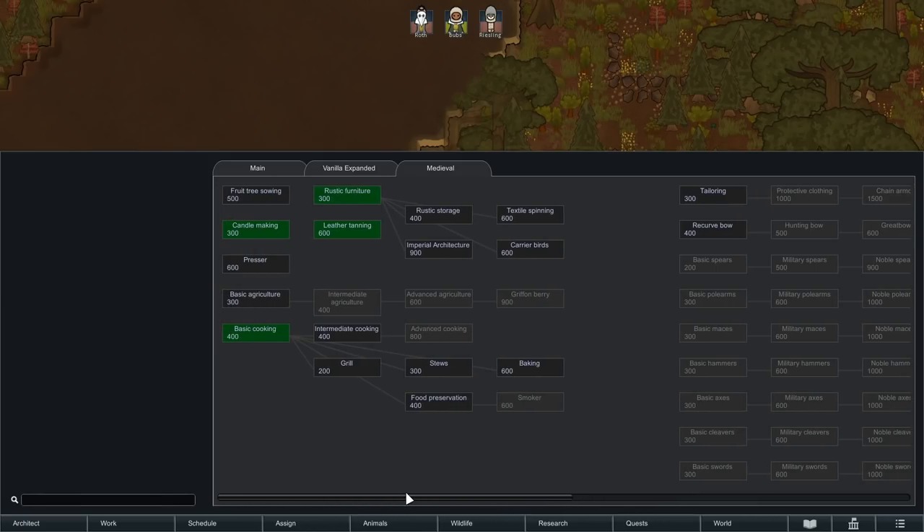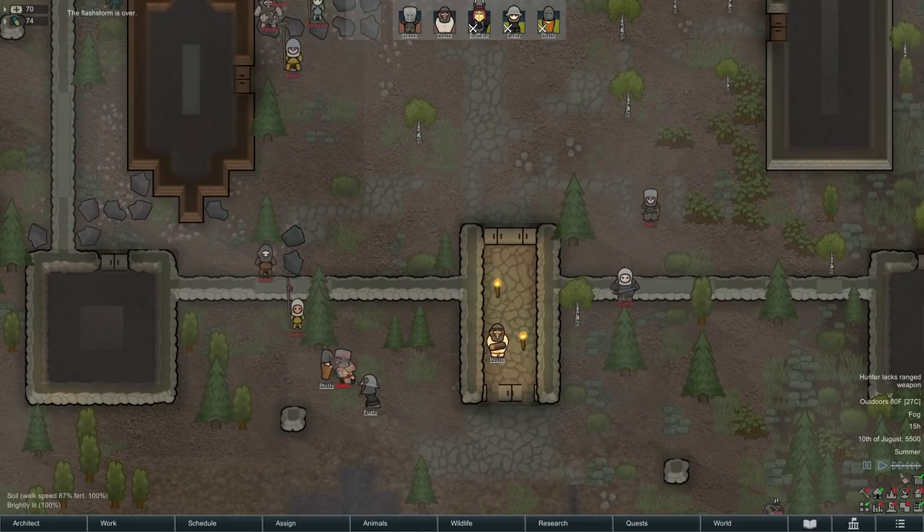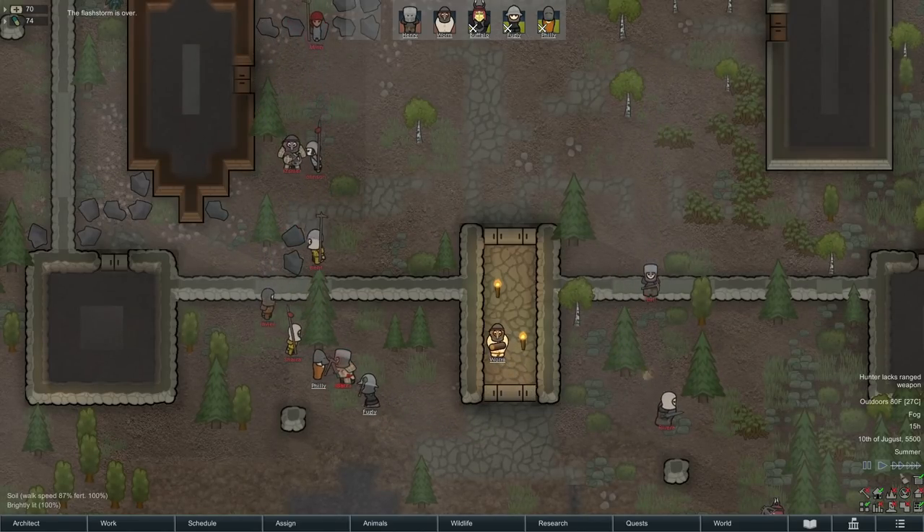Right away you can see the research tree is super truncated — we cannot see anything else. This is thanks to Rim Medieval. We have our stuff in the main tree, still have our Vanilla Expanded Medieval tab with the same items, and then there's a new Medieval research tab which is a bit longer. There's a lot of new content, but the most important changes to actual gameplay are the ways that resources are produced in your colony.